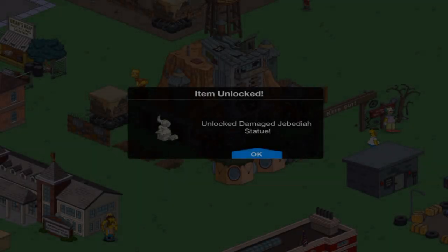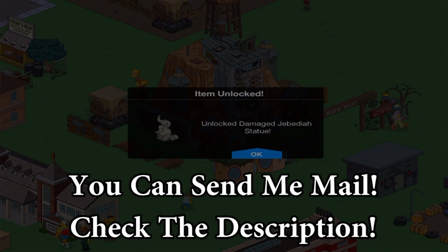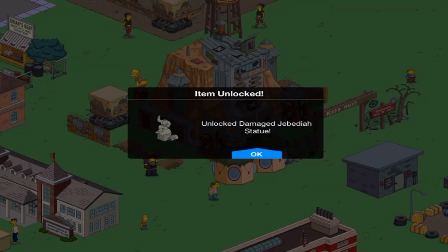Hey everybody, Casey here. Welcome to the first personal prize in the final act of the BART Royale event. So you can see it already — it is the damaged Jebediah statue. I've already tapped it and everything, it's all ready to go.